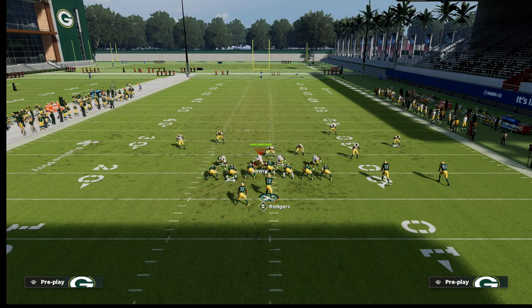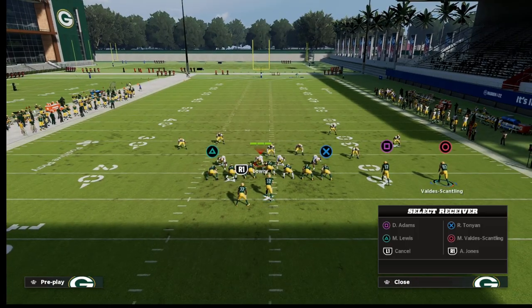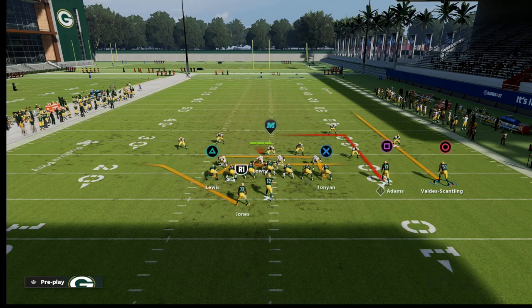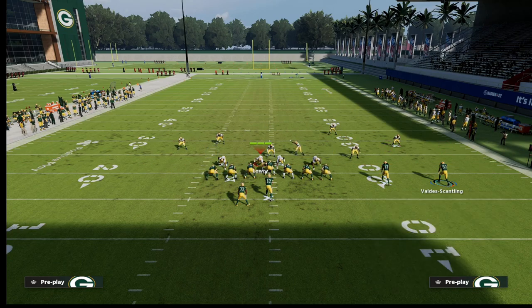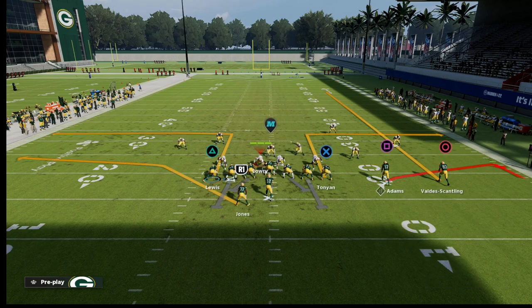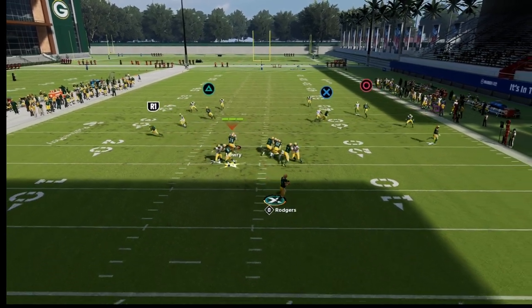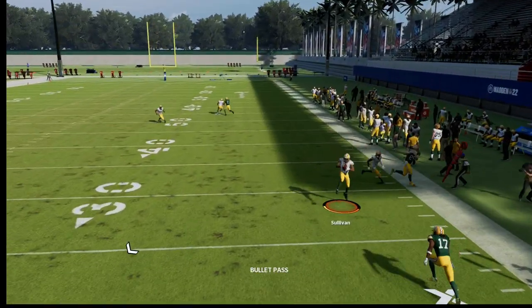Just to illustrate, I'm going to run some basic route combinations. We're going to put Scantling on a streak, Tunyon on an out, Adams on a flat, and Lewis on a corner route. You'll see how this match coverage does a really good job at defending it.